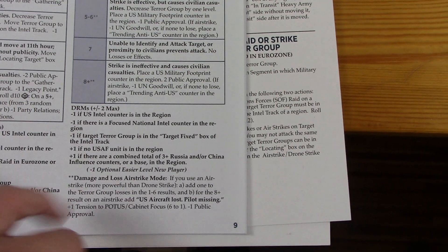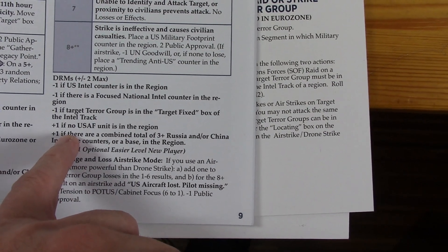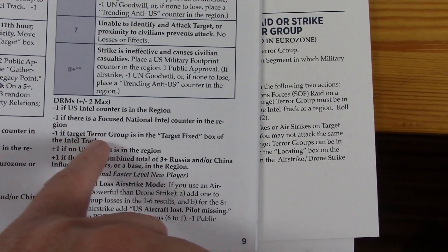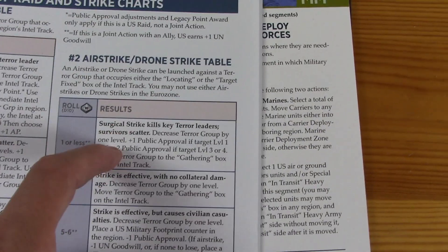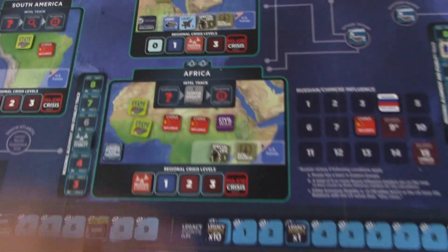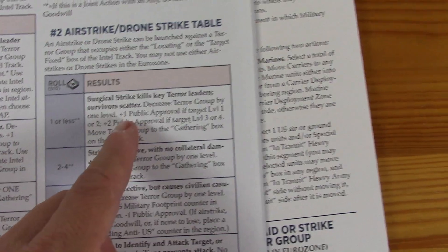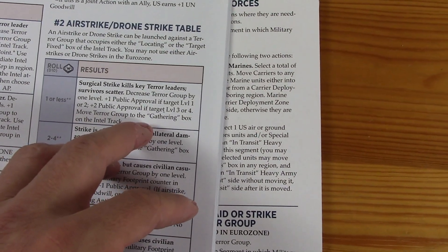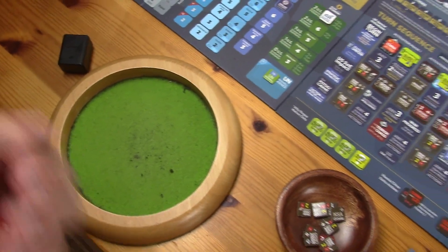We have a US intel counter, so that's basically a zero — one or less: surgical strike kills key terror leaders, survivors scatter, decrease the terror group by one level. That means this terror group is completely destroyed. Plus one public approval since the target is level one or two. The second drone strike will target the level two terror group.